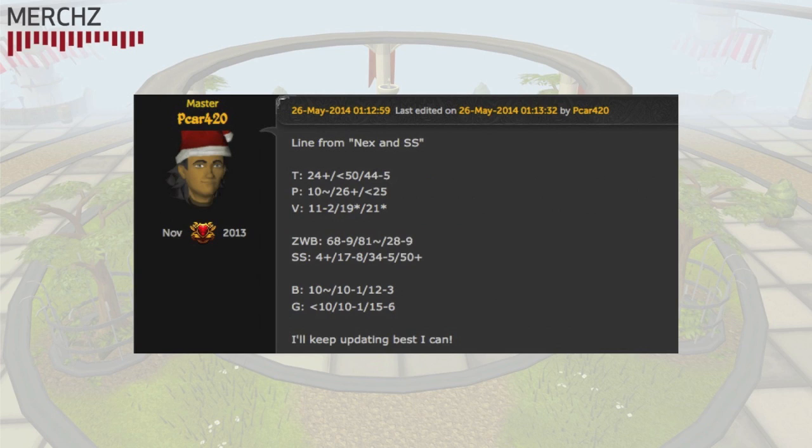The items in the Nex and Spirit Shields chat are reported in these groups and orders. Spirit Shields are listed in the order Spectral, Arcane, Elysian, Divine. ZWB means Zaryte Bow, Virtus Wand, and Virtus Book. Torva, Pernix, and Virtus are all listed in the order Helm, Body, and Legs. The Boots and Gloves are grouped together in the order Virtus, Pernix, Torva. It's unknown why these three aren't just listed as the full sets, but you'll have to get used to that.